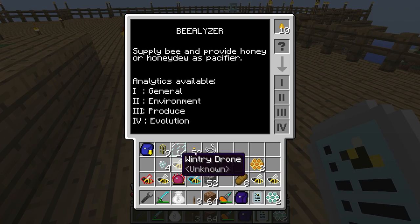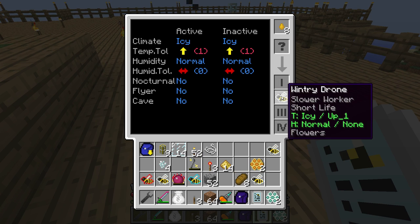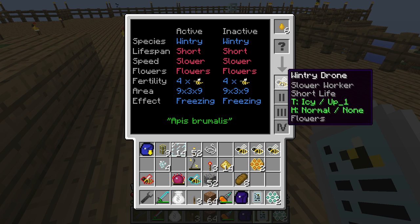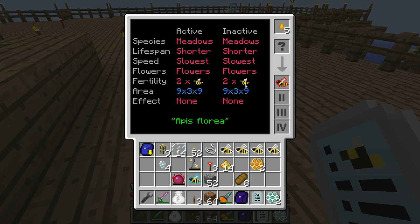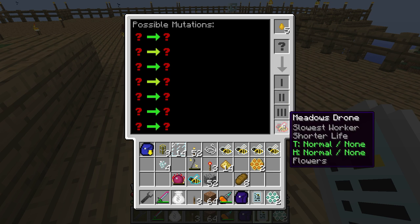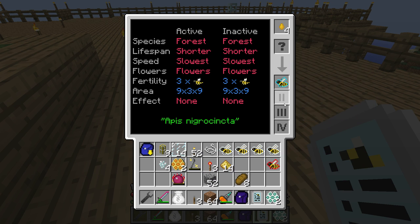We can check up on the drones. Wintry drone - we already know what a wintry drone is. The wintry drones can be different in between though. Let's analyze all the wintry drones. Now we have the meadows drone - it's also full breed meadows, shorter, slower, has flowers, fertility of two, no effect, normal producing, no specialty. Now we have only one forest drone to check up on.